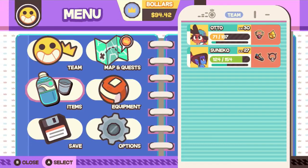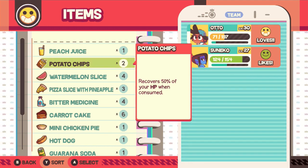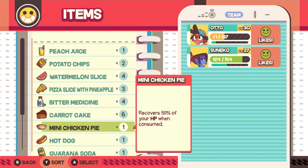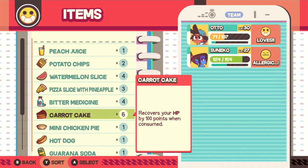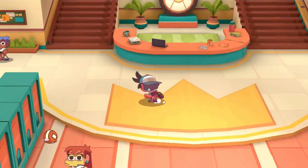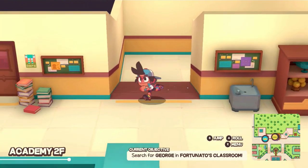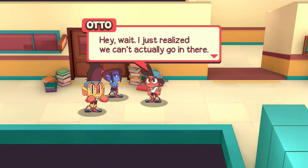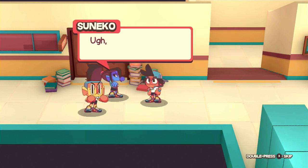I guess I should just use a healing item in this case. We'll just use a shittier one — or I guess one that I have a lot of, like maybe this one. Sure, we'll do that. And now we have to go up to the second floor, back to Fortunato's classroom.